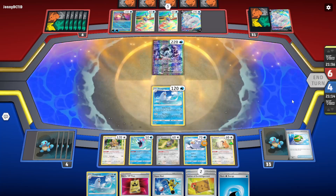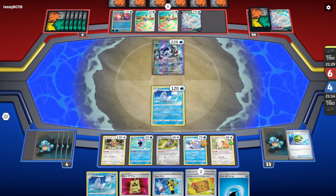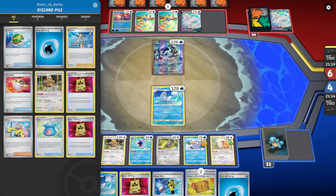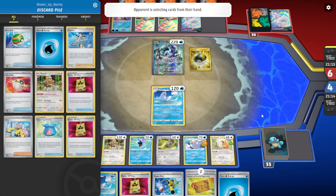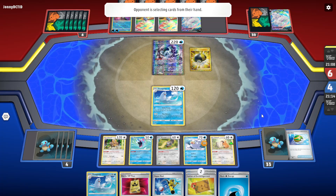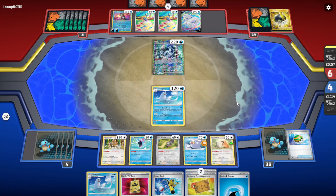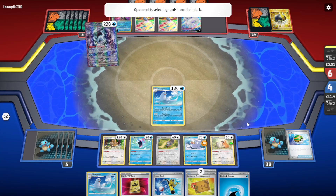If they Boss and deal with the Bibarel, then we're screwed. That should have been a Venusaur actually. Now we need the Ultra Ball and we don't have it for the Bibarel. We do have Irida though. We have 80 damage secured with the Letter unless they play Iono right now. Iono means no Boss, and that means we get even more draw — either way we're fine.